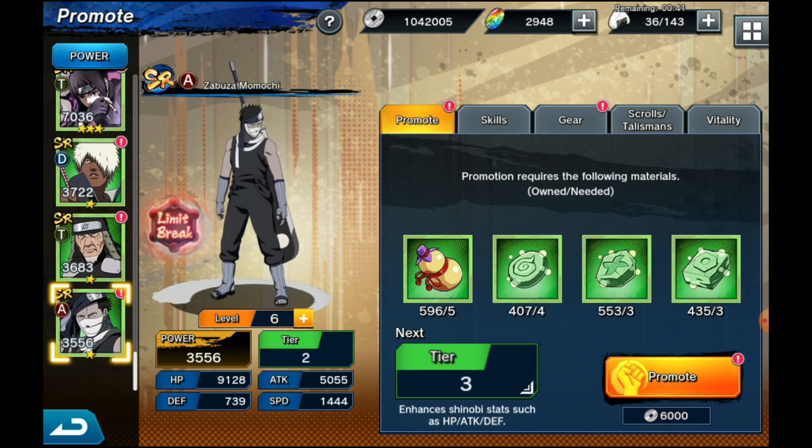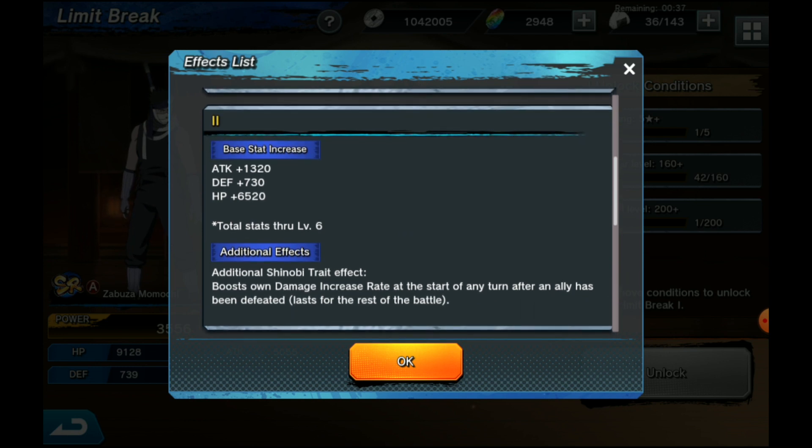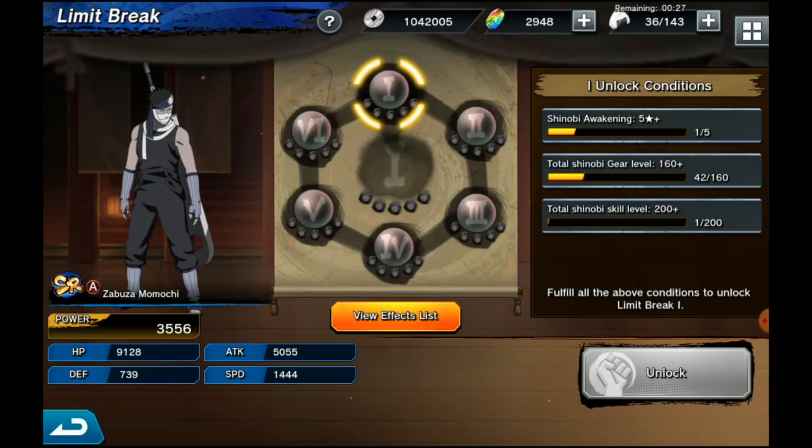Zabuza's LB2 boosts own damage increase rate at the start of any turn after an ally has been defeated. Probably the worst one of the bunch — don't recommend getting this one up unless you really like Zabuza and want to use him. Definitely the worst one.